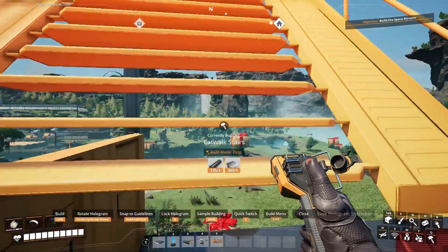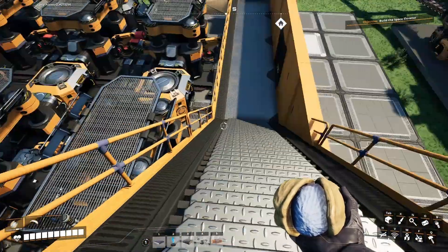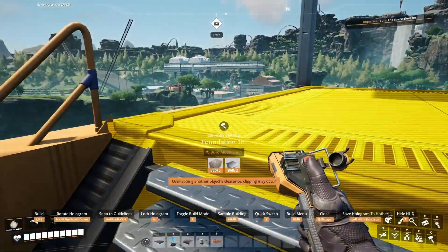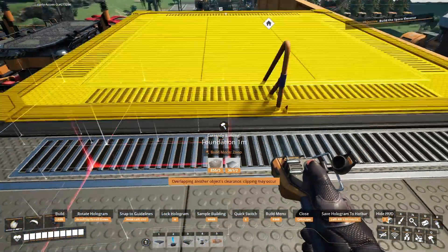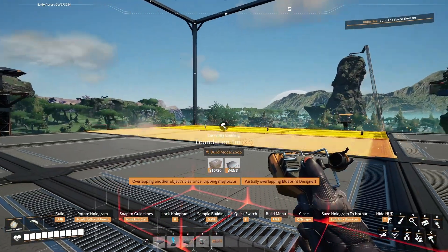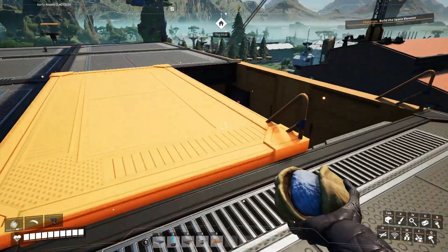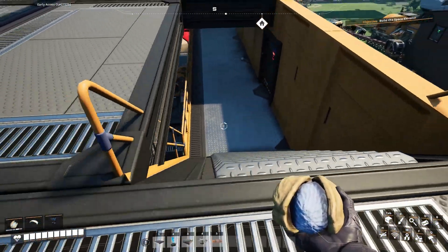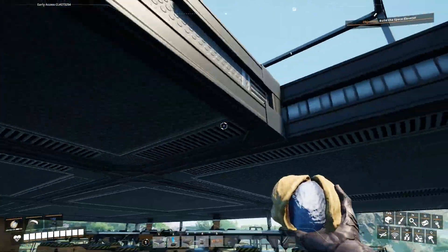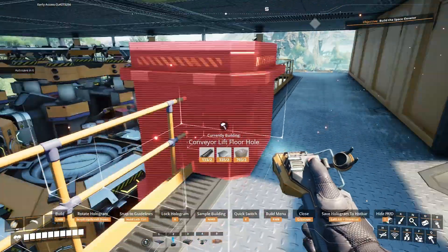Then we go up to our third floor. I don't even know how I'm going to want the scaffolding, or if I even want catwalks - might not want catwalks at all. Let's go ahead and just put foundation down, and of course this one would need to be a half. Now all of that wire is going to come straight up to the next floor - conveyor lift hole should go right there.